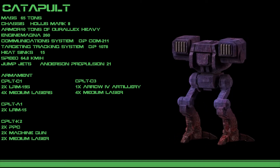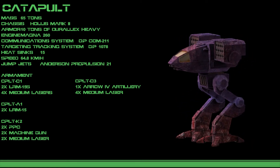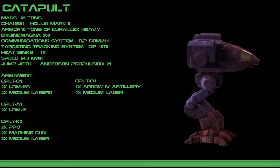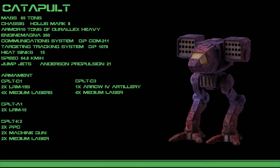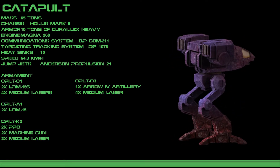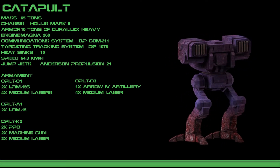The Catapult remained so popular during the days of the Succession Wars that entire conflicts were fought over possession of the mechs, rather than the usual resources, ammunition stores, or spare parts. As the Catapult's numbers began to dwindle over the centuries, it was saved from extinction by Yori Mechworks, who resumed production of a redesign.